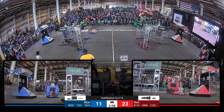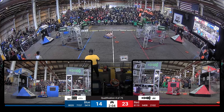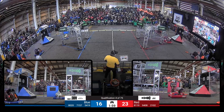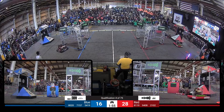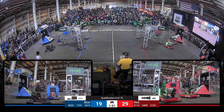With the Blue Alliance looking to change that. 80-20 up for Blue, as 7157 and 5419 drop one in the end. 7157 already got another one as they head towards their human player at the source, slamming into the driver's station wall. Already back on the Blue Alliance side of the field, really finding their stride already.